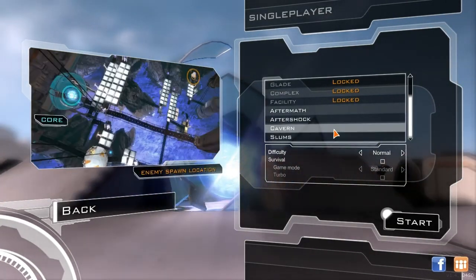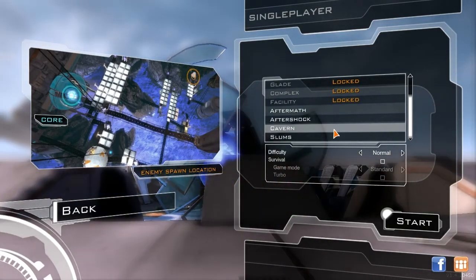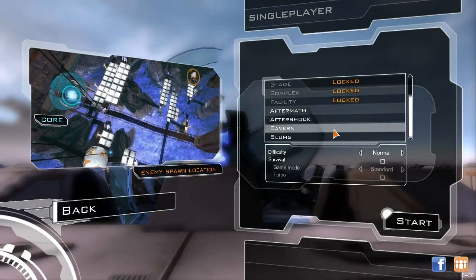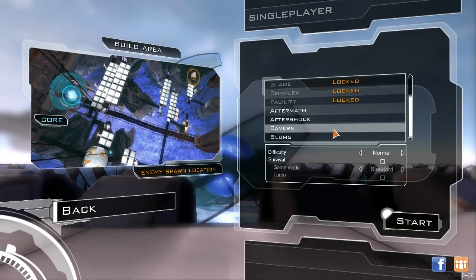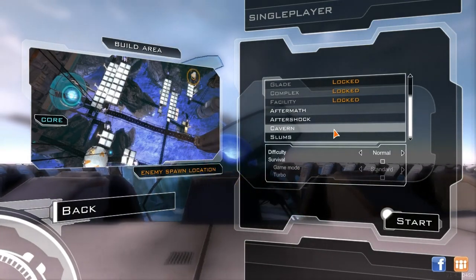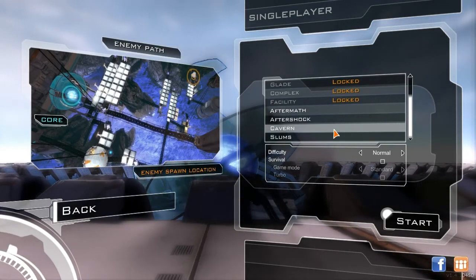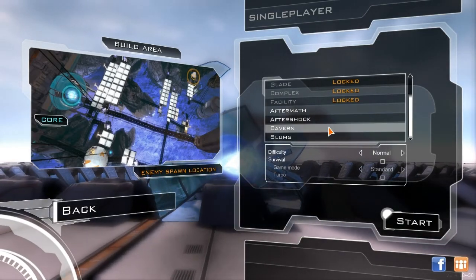Both these levels, Cavern and Slums — the last two here — are DLC and they cost $2 a piece US side. So I'm assuming when it comes to Europe, it'd probably be about a pound and a half or so. Outside of that, I think we'll just go ahead and dive right into Caverns.